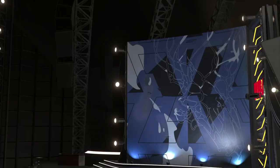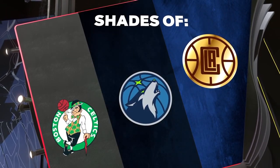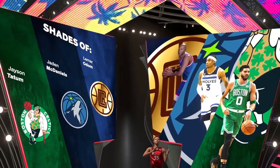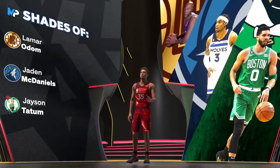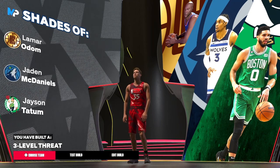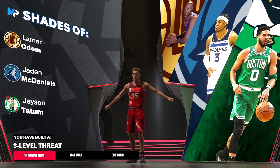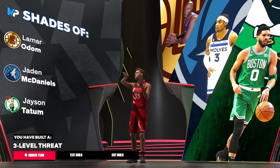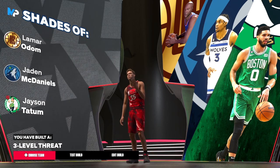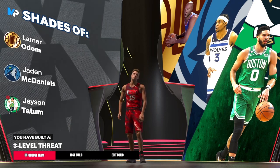That is the build, guys. You're gonna see a lot of these names in the park — they keep using the same names all year, I think they've got to come up with some better names. As you can see it is a three-level threat — Lamar Odom, Jayden McDaniels, and Jayson Tatum. I think this is KD, that's just my personal opinion. None of these guys are 6'11" but it is what it is. This is your boy Diddly TV, thank you guys for stopping by, don't forget to hit that like button, subscribe if you're new, and I'll see you in the next one. Peace.